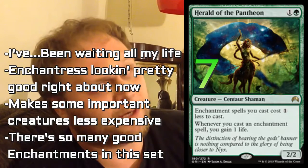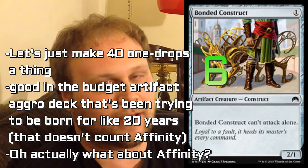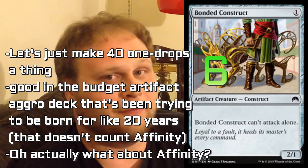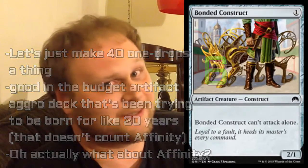Here is Bonded Construct. Bonded Construct is crazy. Power creep is real — it turns out it's a real thing. It's just a one-mana 2/1 that literally any color can play and has a fairly minimal downside. This and Loyal Pegasus will swing in all day. I'm really glad this exists at Common. Maybe a fairly aggressive limited environment — we'll see what happens. Either way, I love that this exists.